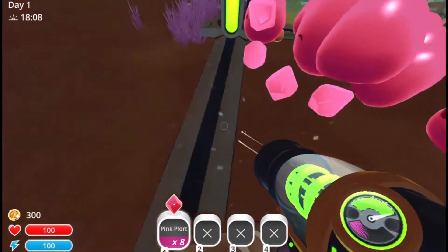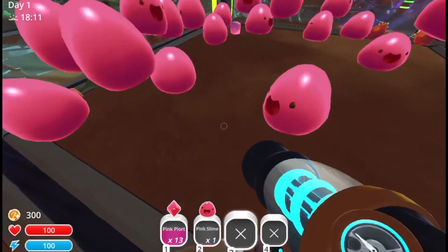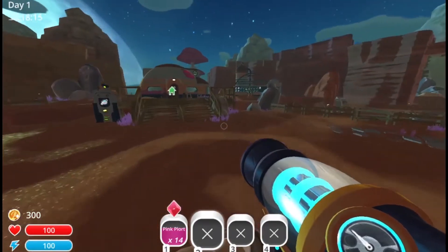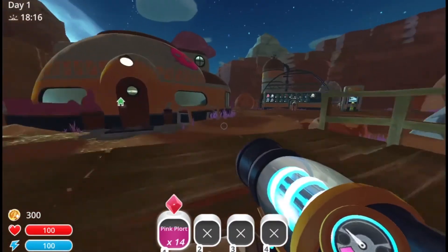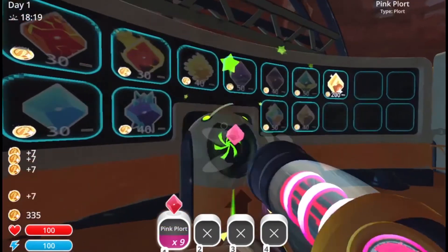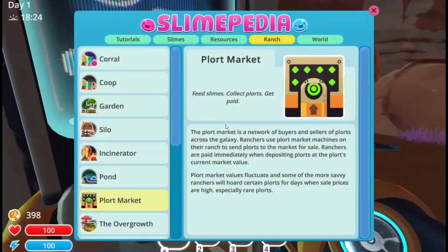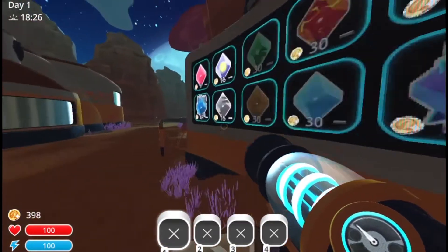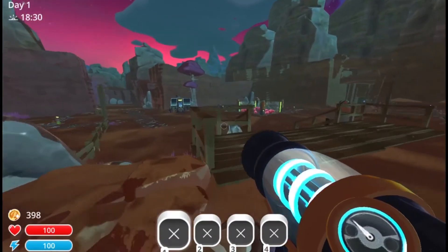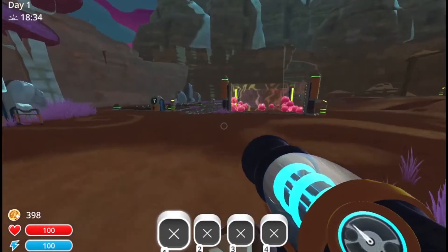There's gonna be more slimes. As you guys just saw in the corner of my screen, they just ate and gave me some plorts, which I can then put in this thing called a market where we can sell our plorts. It's called a plart market and each one has a price. There's also other slimes than pink slimes — like phosphor plarts and stuff.